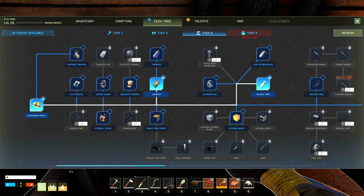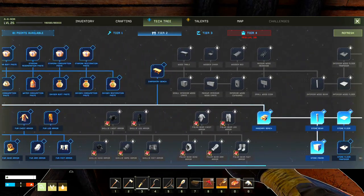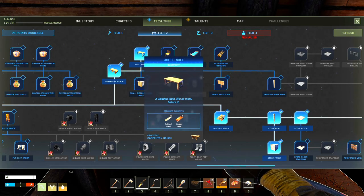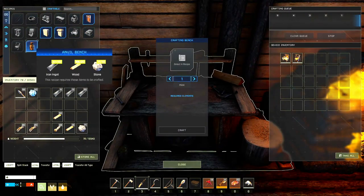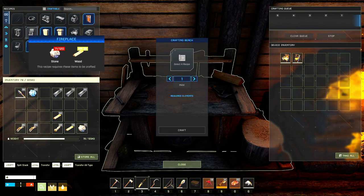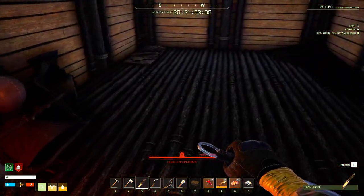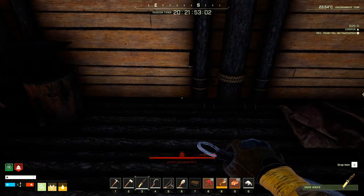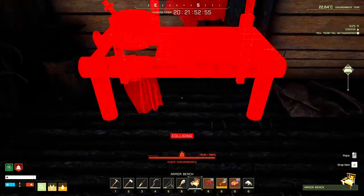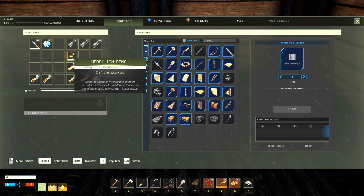That reminds me — we're going to need some sort of bench to set this stuff on. There's a copper magnet right there. The carpentry bench requires rope as well. Alright, let's do the armor bench first and the herbalism bench. Let's put those in — can I place the armor bench right here? Yes I can. That's perfect. Then the other one we want to place is the herbalism bench.